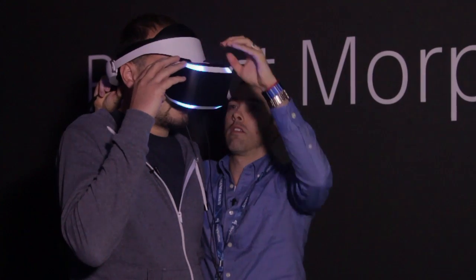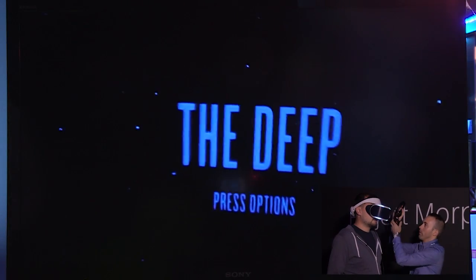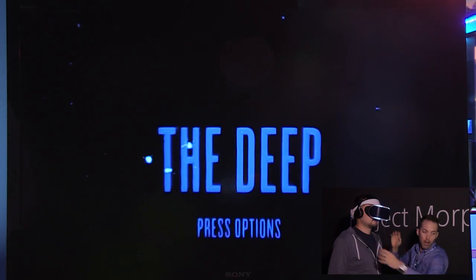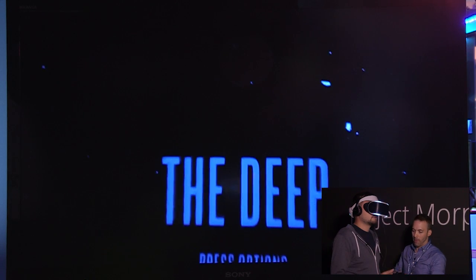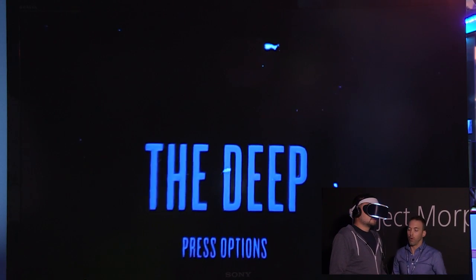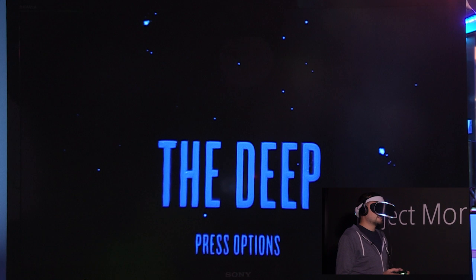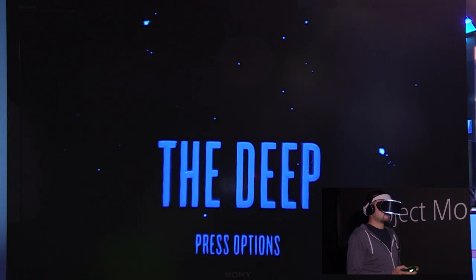Make sure that's comfortable at the front. Headphones coming on — make sure those are over your ears. Here's the controller. Just look forwards and press options. And enjoy the ride. I will — this is something I've always wanted to do in real life: go diving with a shark.